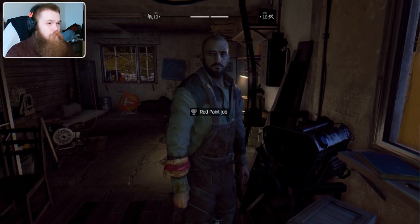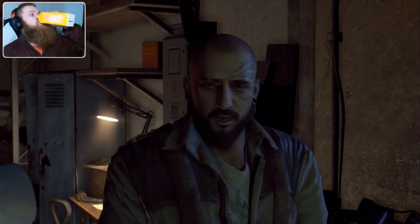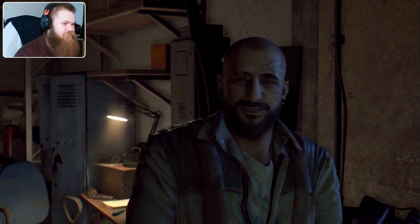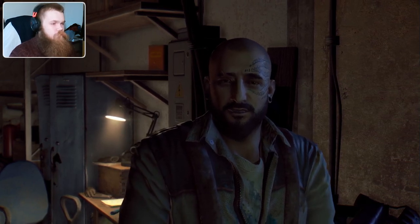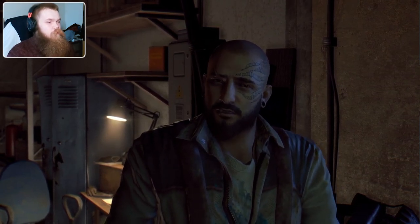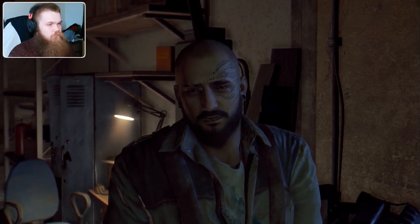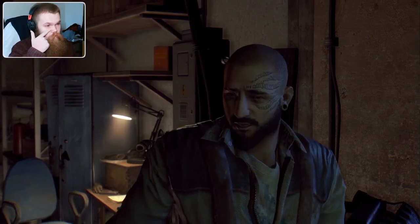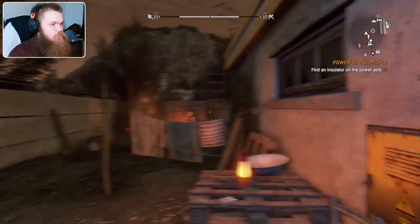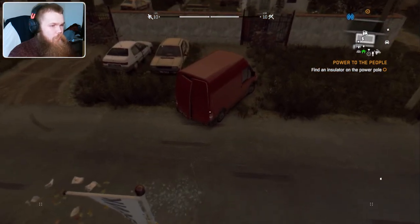So, enough of me rambling — let's speak to the guy. The NPC explains: someone was trying to dig a broken light bulb out of the socket with a steel screwdriver while the power was on — sounds like Ali. Two things need to happen: get him a fuse, and we need a working insulator, or the fuse blows as soon as he flips the switch. So the objective is to find an insulator for the power pole.